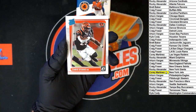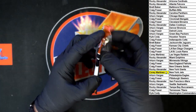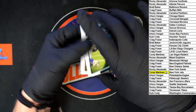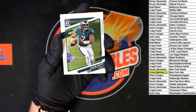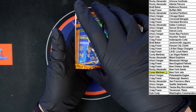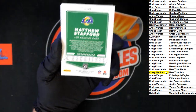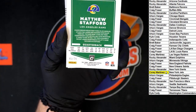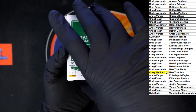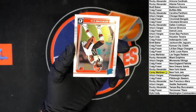Last pack in the box. Jalen Hurts for the Eagles, Hopkins for the Cardinals. Oh, Matt Stafford - look at that - looks like 46 of 79! There it is right there, 46 of 79 for the Rams, Craig F - that one's coming to you. Sharp looking card for sure.